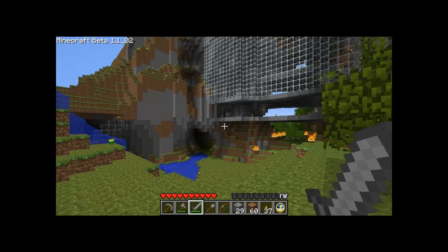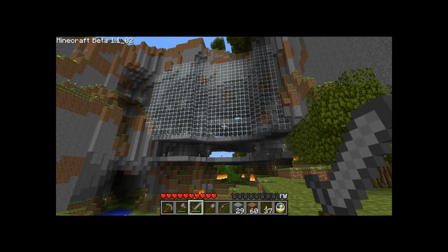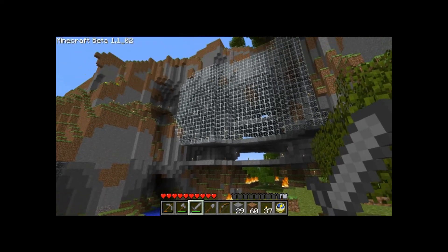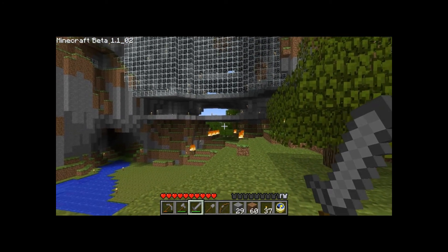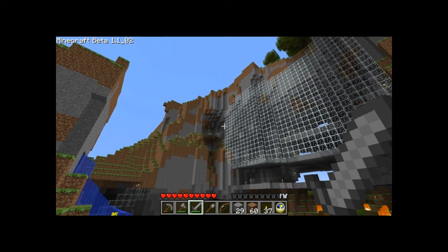I spent a little more time at this one putting a glass wall on it, but that's not something you really need to do. You just simply add flooring in these caves and it's done. As you can see, there's a tree farm back in there and a regular farm up on top.